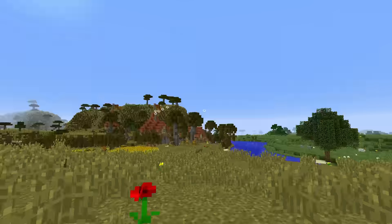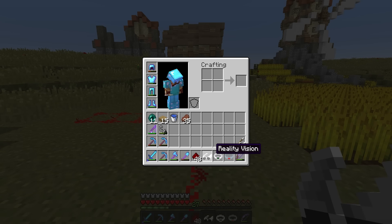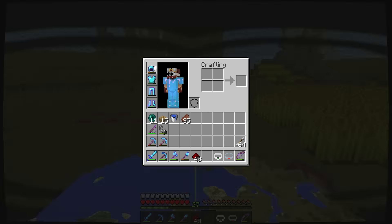Right off the bat, we have the USB charger block. We placed that down and it doesn't really do anything — it doesn't take our new technology or anything like that. But it does put out a redstone signal, so you can charge your magnificent devices and such. And hopefully soon, your technology. Knowledge.